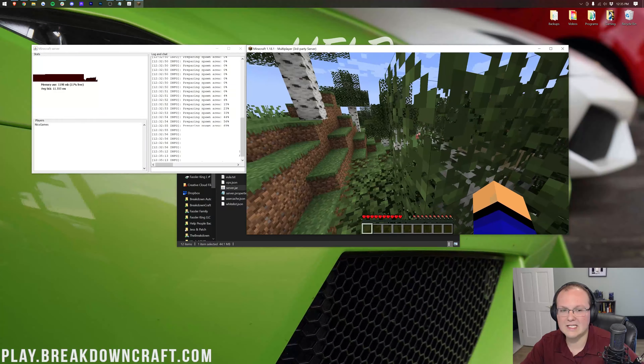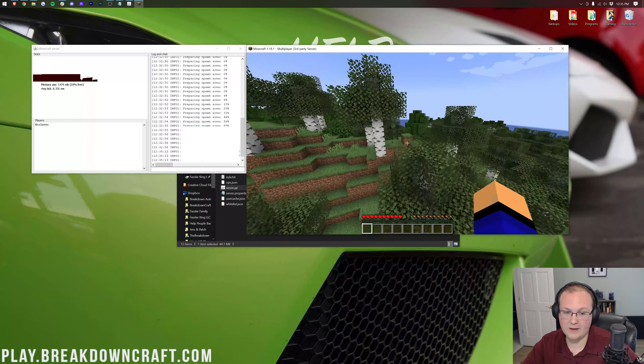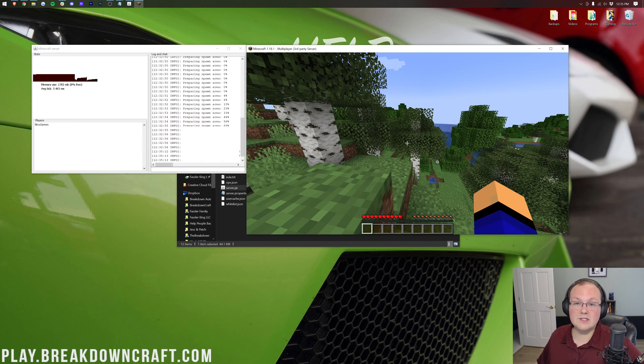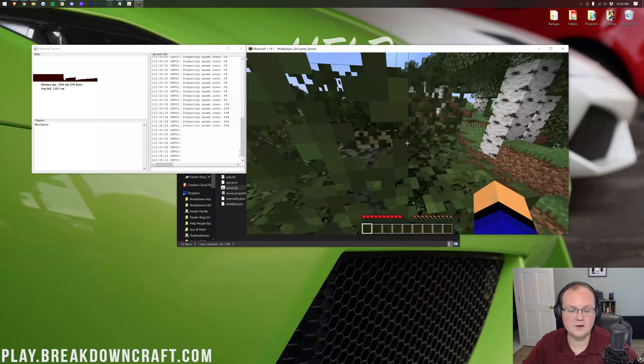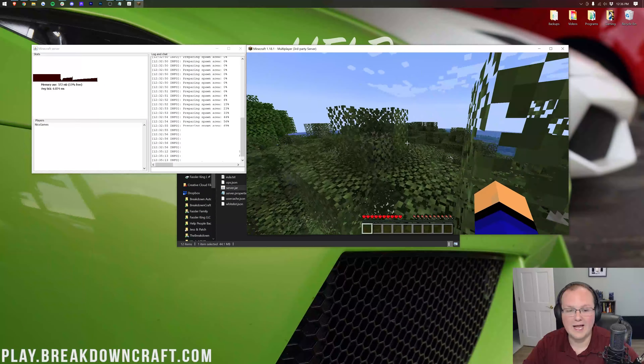If you can't join via your public IP, that's okay — some ISPs don't allow you to route back to yourself. Your friends can only join via the public IP, so it's important they can. If they have issues, it's most likely Windows Defender or your port forward. We have in-depth guides in the description for fixing Windows Defender in Minecraft and for fixing broken Minecraft servers. If you can't join via public IP yourself, just use localhost — your friends can still join via the public IP.